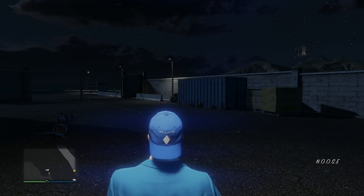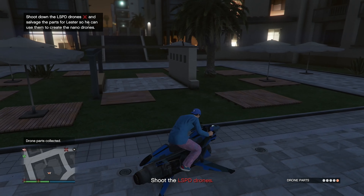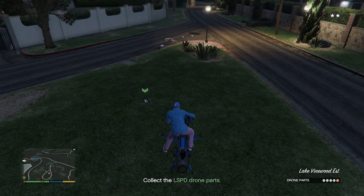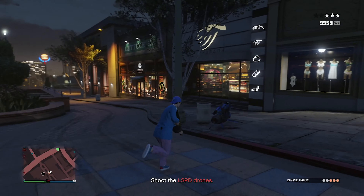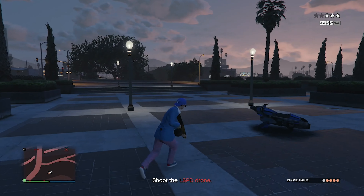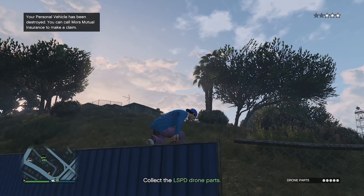Now we need to find and take out the drones. Shot down one nano drone, and Lester is smart enough to rebuild it from the parts. Shot down another, and another — three more to go, then two, then one. Got the last drone down and collected all the pieces. I had a feeling parking the Oppressor next to a burning vehicle was a stupid idea, but it just didn't click in my head.